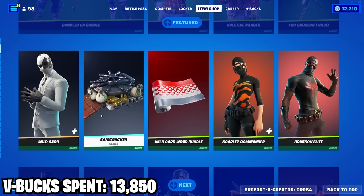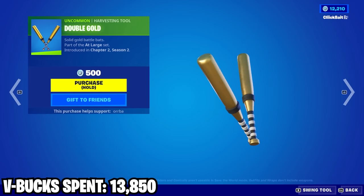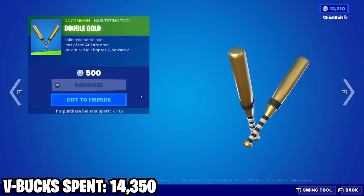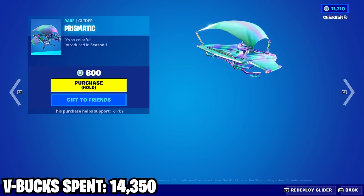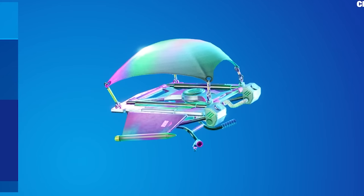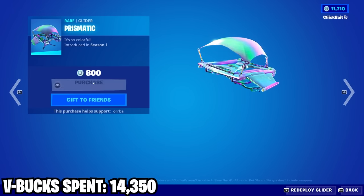The shop just reset and there's literally only two things in here I don't have. We got the double gold pickaxes here — 500 V-Bucks for those. Then we also got the Prismatic glider, which is actually super nice. I love this thing — it just looks beautiful. I can't believe this came out in Season 1, super ahead of its time honestly.